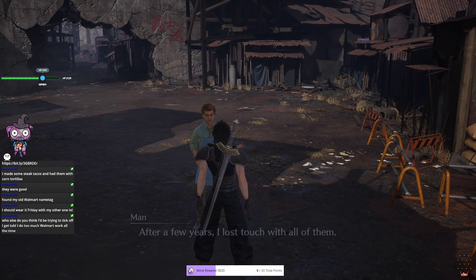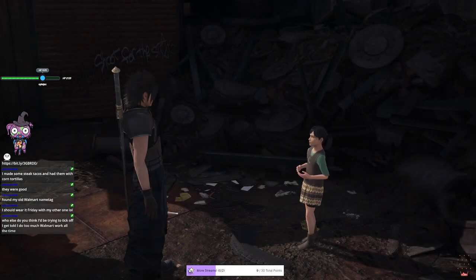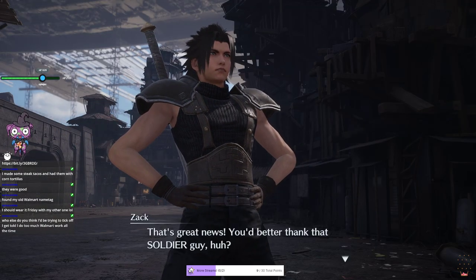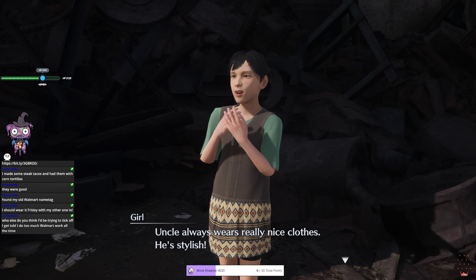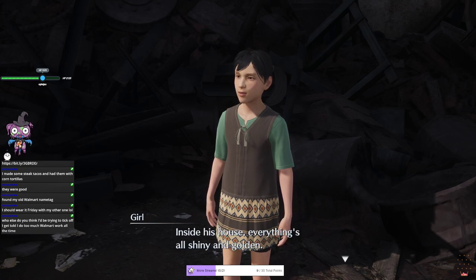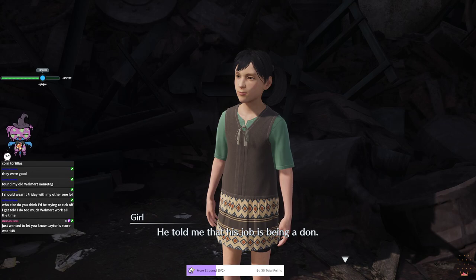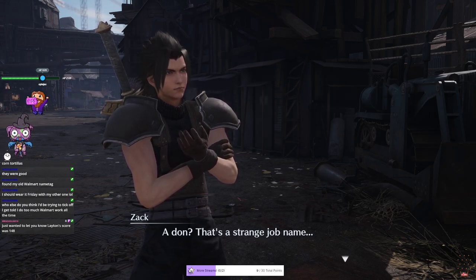An NPC says many people their age from the same town are now gone or out of touch. Another NPC confirms a SOLDIER from Shinra came and beat up monsters - the streamer wonders if that's referring to him. A child NPC mentions their uncle who wears nice clothes, lives in Wall Market with a shiny golden house. The streamer immediately guesses it's Don Corneo and is proven right.